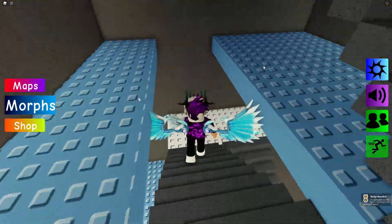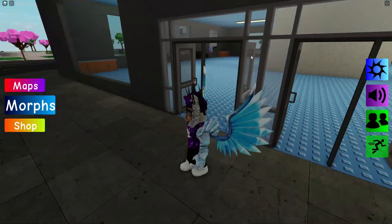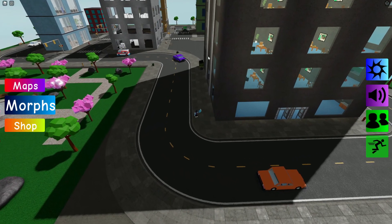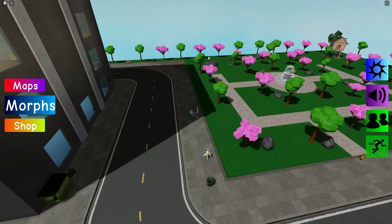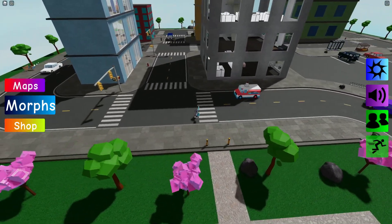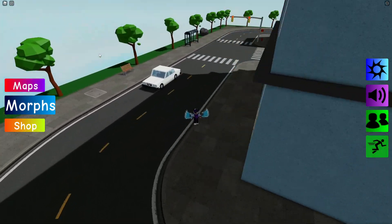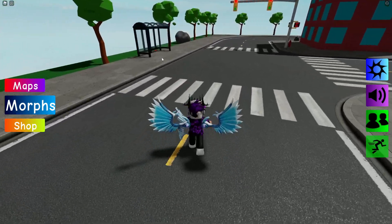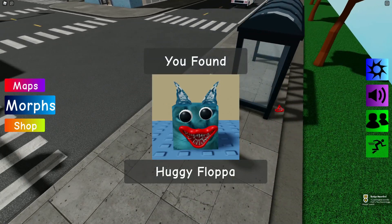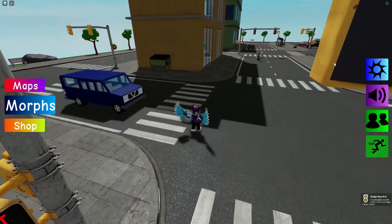Exit out and we shall find another flopper. This one is over at a little bus stop. Let's quickly make our way over to the bus stop. On the back — claim that one — it's the Huggy Flopper.